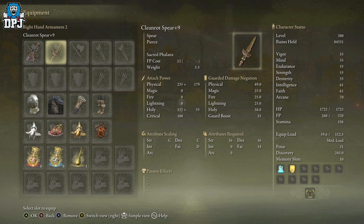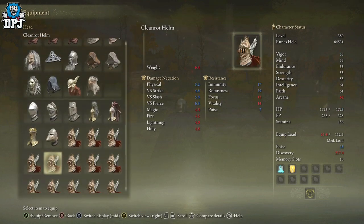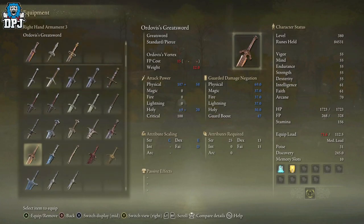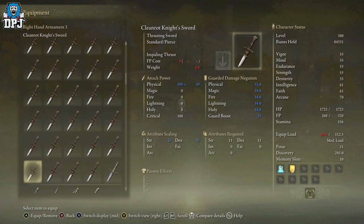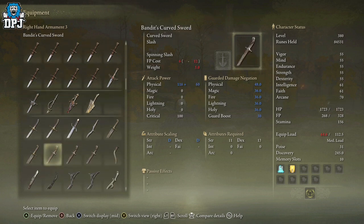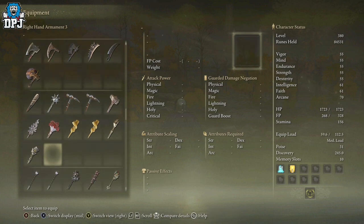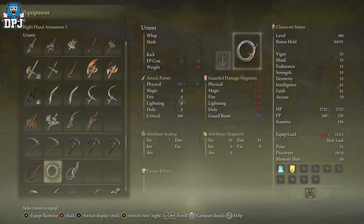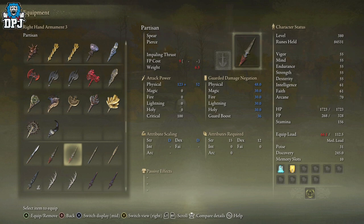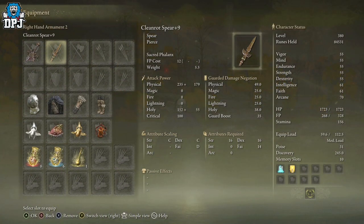This is a weapon I wasn't actually sure was in the game. If you know it, you probably already know from its name where this comes from. It comes from the same enemies that drop the Cleanrot armor that we farmed probably the first week of the game's release. They also drop a couple of other weapons, like the Cleanrot Knight Sword, and also the Halo Scythe — but there's a small chance they'll also drop this: the Cleanrot Spear.